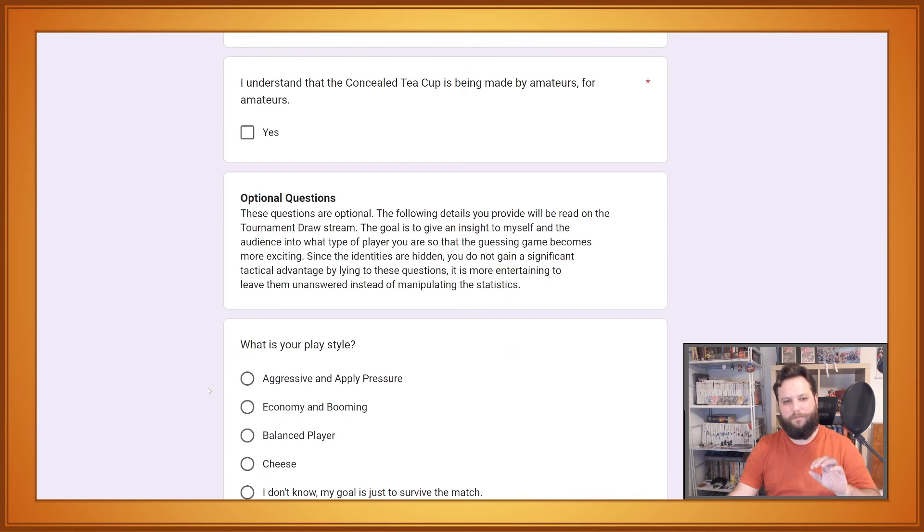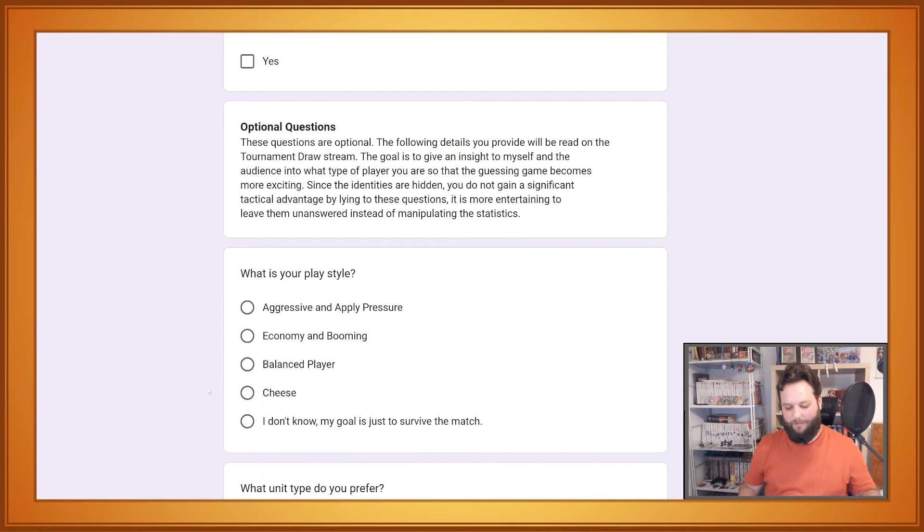The final part of the form has some optional questions. When we are watching the Hidden Cup played by pro players, we already know how the players play, so the guessing game is already underway. From the start you already know: can this be here, is this the Viper?